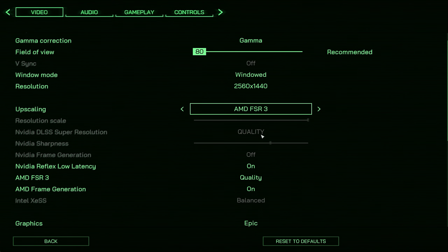Unfortunately, if you want to use FSR frame generation you have to use FSR upscaling — you can't pair AMD's frame generation with any other upscaling technique unless you use a mod. So let's get a baseline frame rate: we've got 100 frames per second. Enabling AMD frame generation and applying — going back into the game we are now getting 160 frames per second.